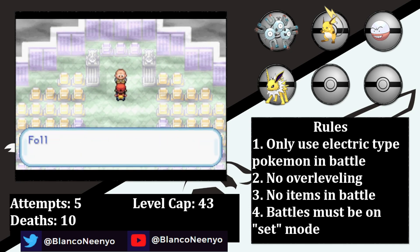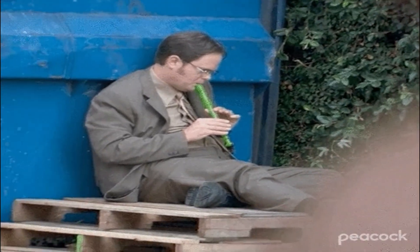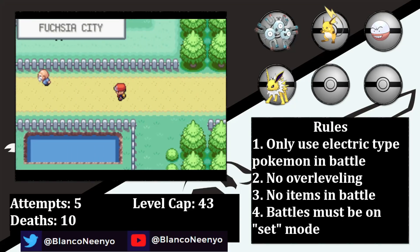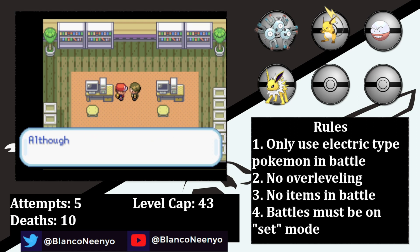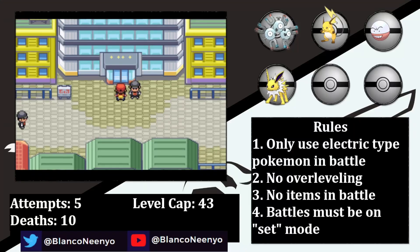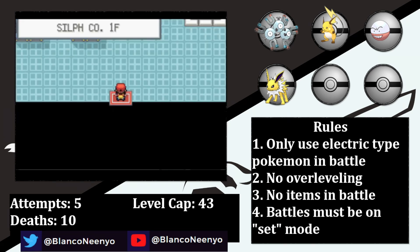With the Silph Scope, I'm able to rescue Mr. Fuji and get the Poke Flute. I get to Fuchsia City and pick up Surf from the Safari Zone, which will be the key to getting the final member of the team. Before I can use Surf, I have to defeat Koga. What I decided to do was clear out all of the trainers in both Koga and Sabrina's gyms, as well as all of the Rocket Grunts, so the only ones that remain are my rival, Giovanni, and the gym leaders. I can't level up the team to the level cap to face Koga unless I defeat my rival and Giovanni first, but I might need my final encounter for those battles.